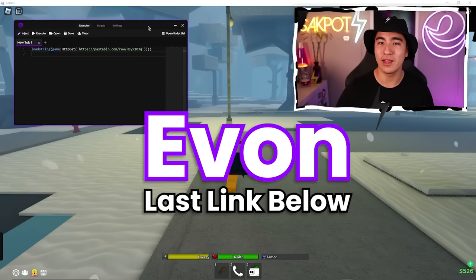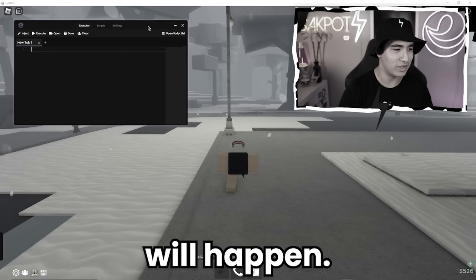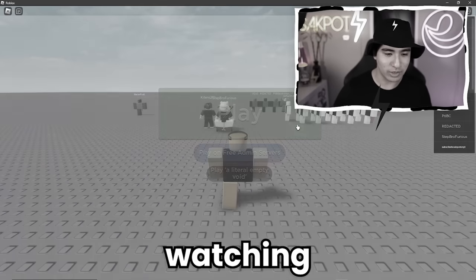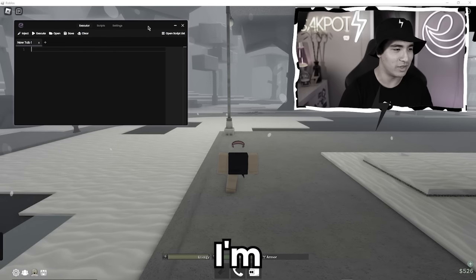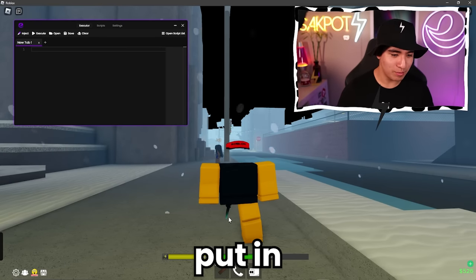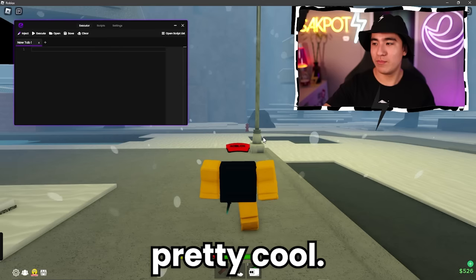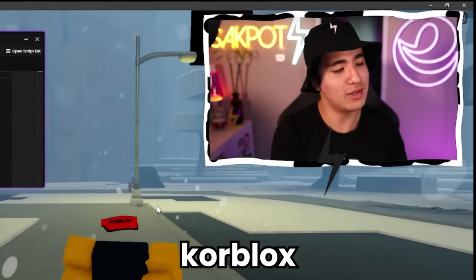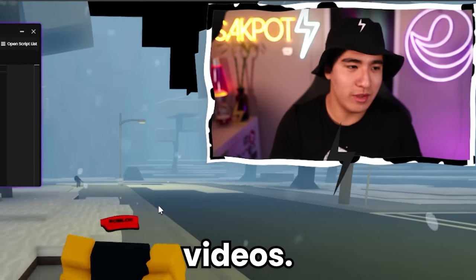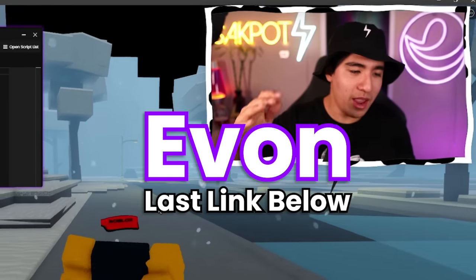I just used Yvonne, which you guys can get in the last link in the description. As I said earlier, something unexpected will happen. You probably didn't expect a script executor, but you should keep watching because something really unexpected will happen. It's a script executor that let me put in a special piece of code to enable headless Corblox. But if you guys want free Corblox, don't use any of those methods from TikToks. Just use a script executor like Yvonne — you can do it completely for free and very easily.